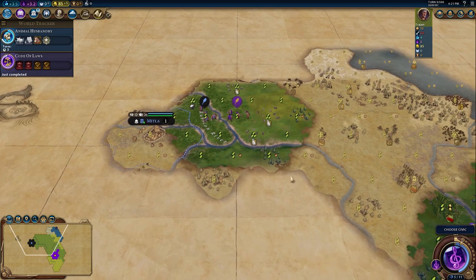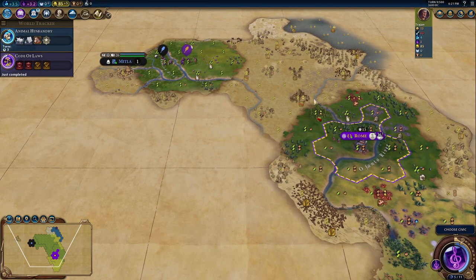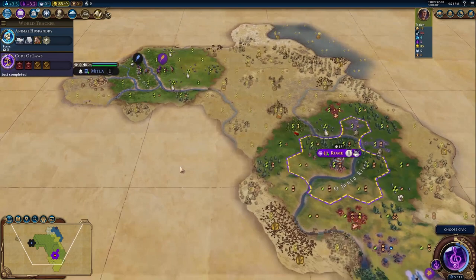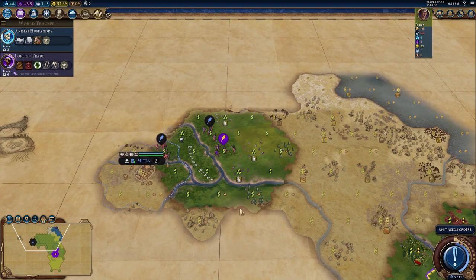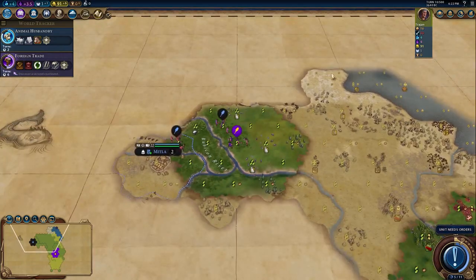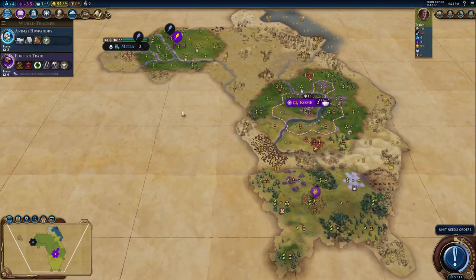We got a tribal village for 40 gold — it was off camera — and now we've discovered a scientific city-state. So we've got 40 gold and one science just from scouting a bit with our warrior. That kind of illustrates how scouting is so strong. And a little tip: you prefer to scout in a circular fashion, but the tundra does normally have a lot of tribal villages and it's always nice to check out as well.